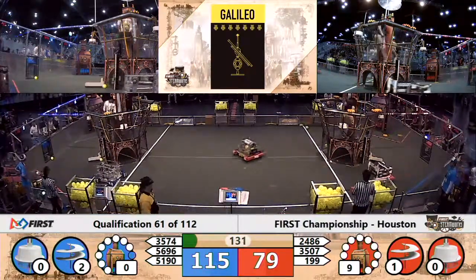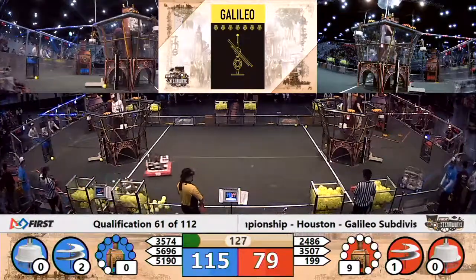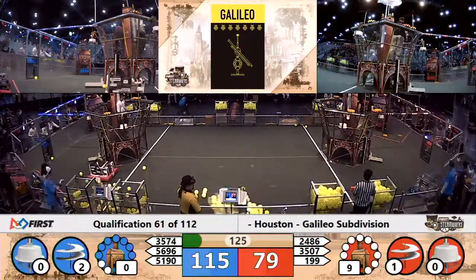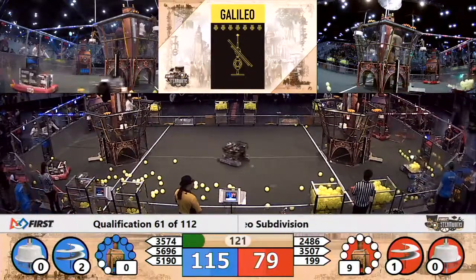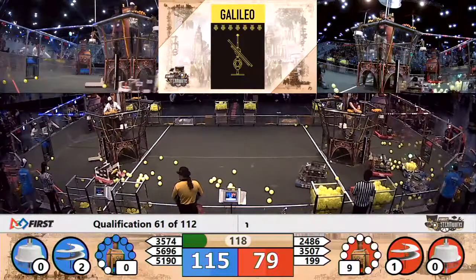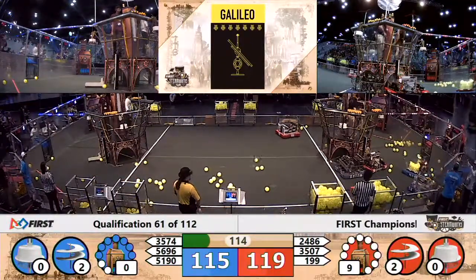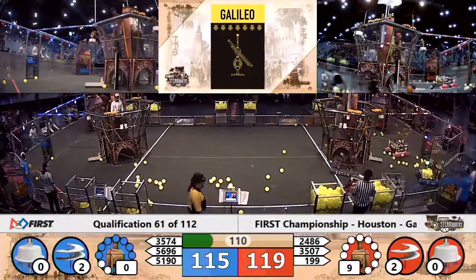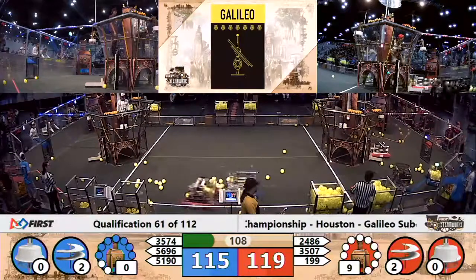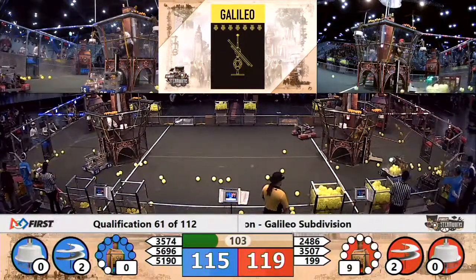75-79, Red Alliance has the advantage. First across the field into that loading station, the Cocoa Nuts. There they go — they've got a gear in their possession now on their way back. And it is pulled up and out of that robot by the pilot, and back across the field once again.